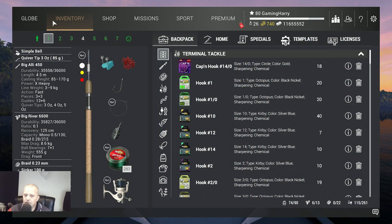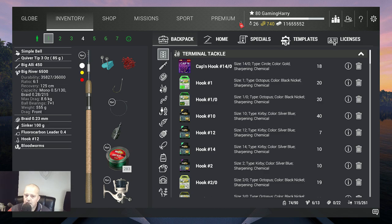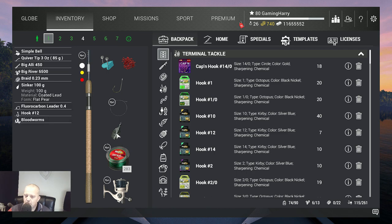What am I using for this fish? I use the Big Alley 450 — a little bit heavy but I love my Big Alley, it's a 9kg rod. Then the Big River 6500 reel, 8.6kg. Then Braids 0.23, 9.1kg, 100g sinker — 50g is also good, 25g, whatever you like. But I like this setup.